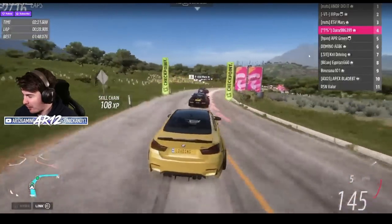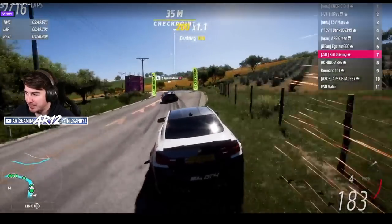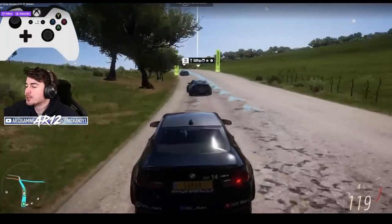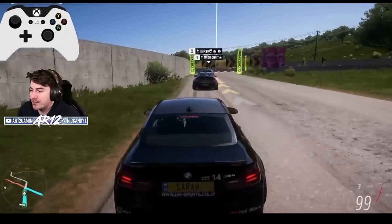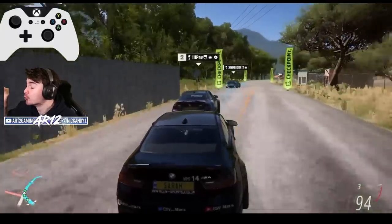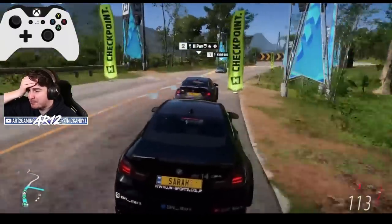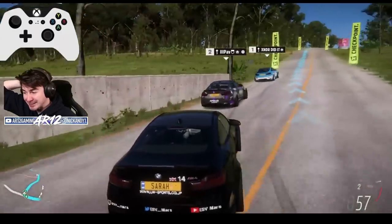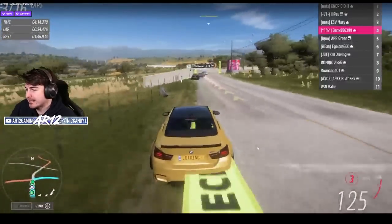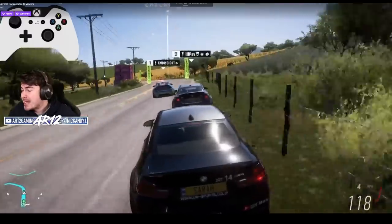Dan is now turning on the pressure to Mars. Meanwhile further down in the pack, Egoism gets a run on Krill and moves up to P6. This BMW is not easy to drive — these guys are making it look easy, but trust me it's so difficult to be consistent. What you've got to remember is Group A and Group B have collisions on, so if Mars wants to make an overtake he's gotta look up the inside. On lap three, Pav squeezes him — well played. Pav is not going to make the overtake easy for Mars. P1, 2, and 3 are pulling away from Dan, who's kind of in his own little world, waiting for them to make a mistake.